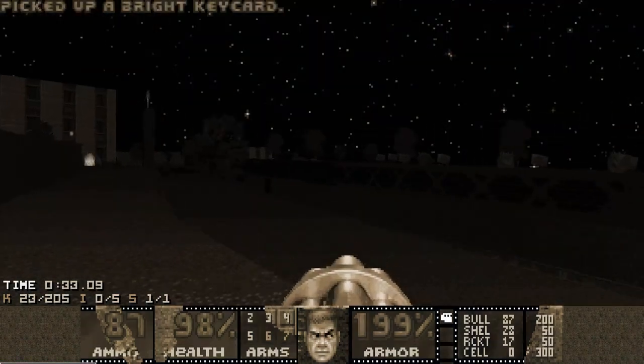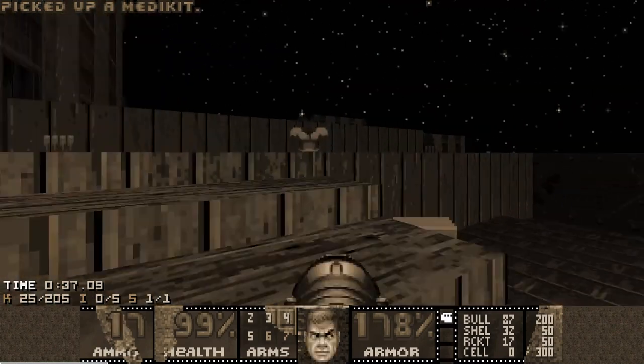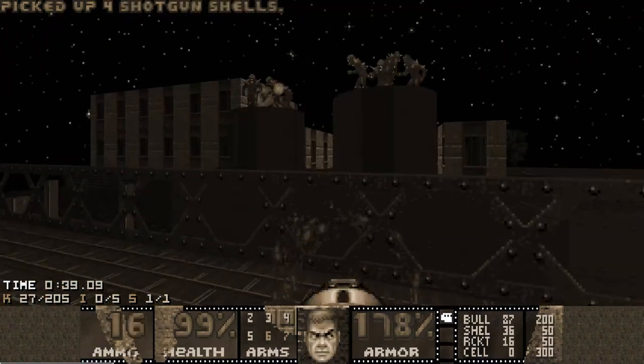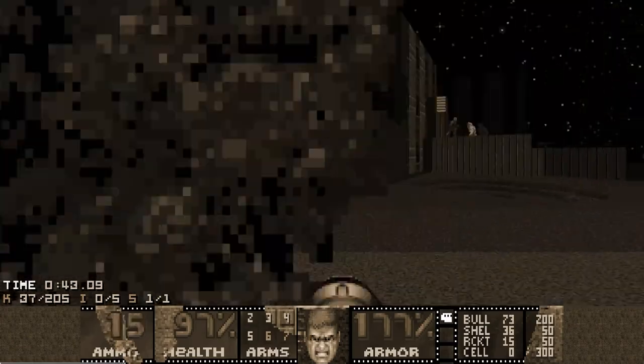When I grab the bright key it triggers the big fight, and now I'm leaving and going back to the starting area to kill all the enemies there, starting with these imps.